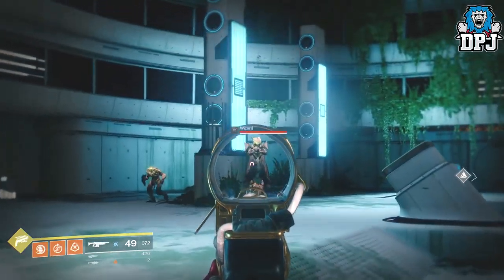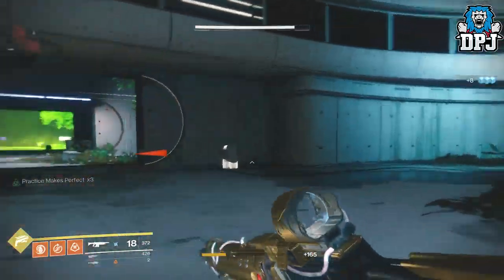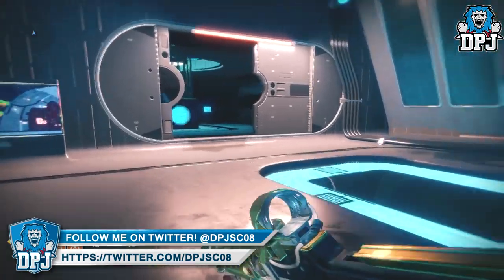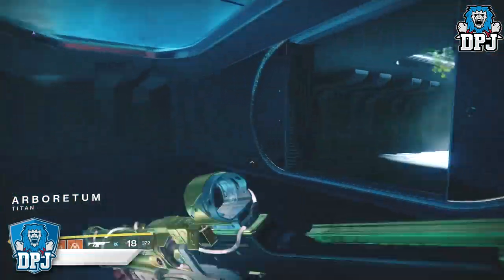So once you are in this area, the Solarium, a wizard can be seen right here. But I will tell you guys, it isn't always here. If you do try this and this wizard is not here, do not worry. If she is here, simply kill her and run through to the Abortium area. When there, simply turn back and head back to where that first Hive Wizard was or should have been.